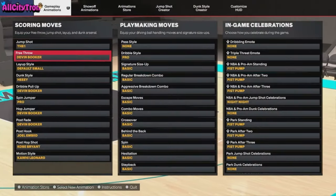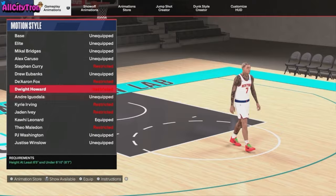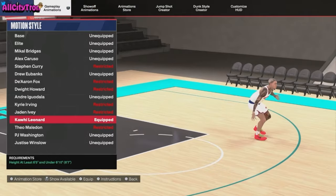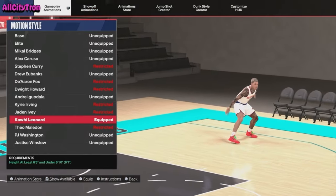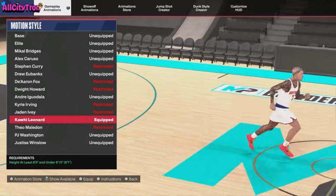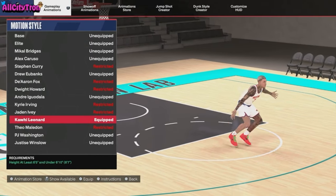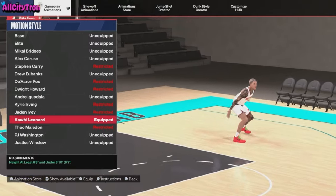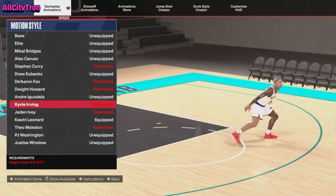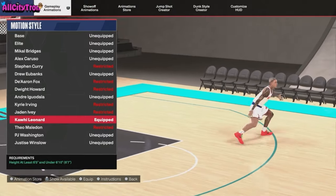For sticking around this long, you guys are going to see something very special — the motion style: Kawhi Leonard. This is extremely important because it's one of the few motion styles in the game that has slide animations, which helps you hold L2 to stay in front of your defender even faster, and also helps on steal animations. If you don't like Kawhi Leonard, I suggest Andre Iguodala — those are the two I recommend for every lockdown build.